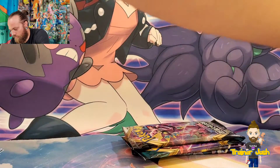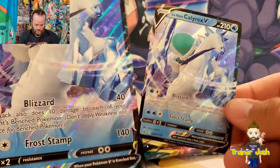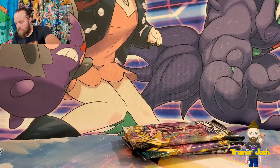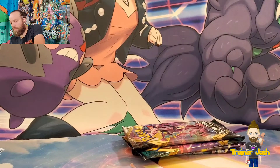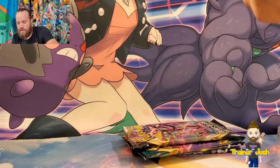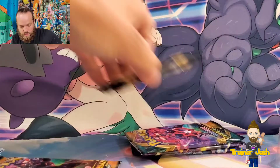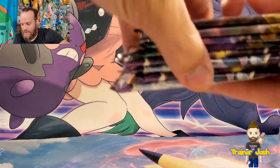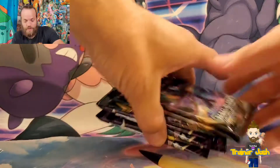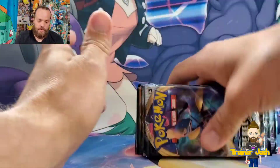I'm going to go ahead and open up this other box real fast. I did already show the promos, so there you go again. We'll stack the packs and get into it. Like I said, we're gonna save the Evolving Skies packs for last. So we got two Rebel Clash, two Darkness Ablaze, and four Chilling Rain.